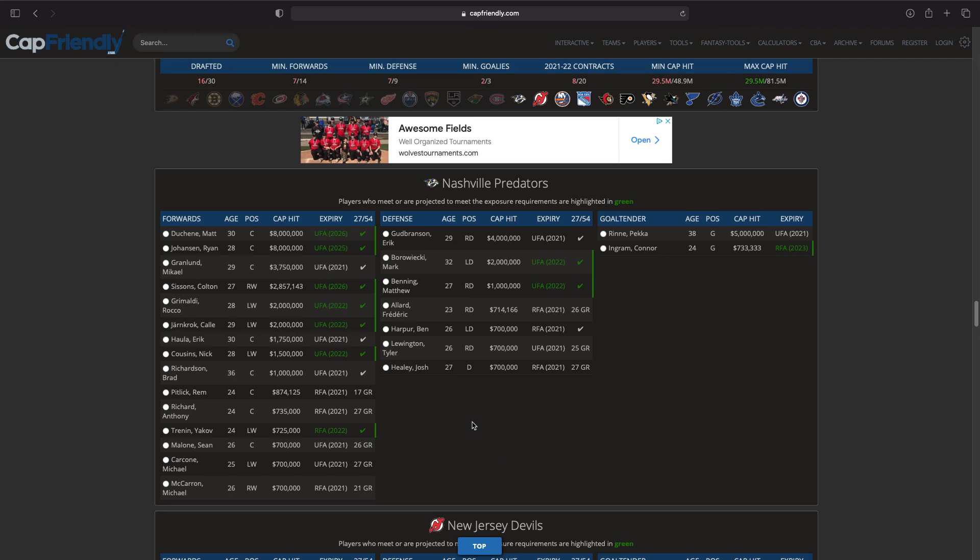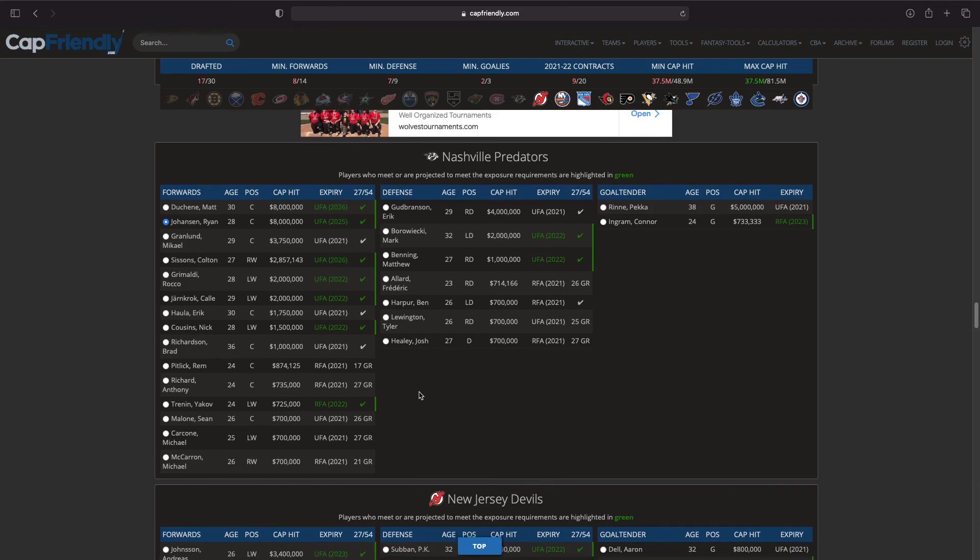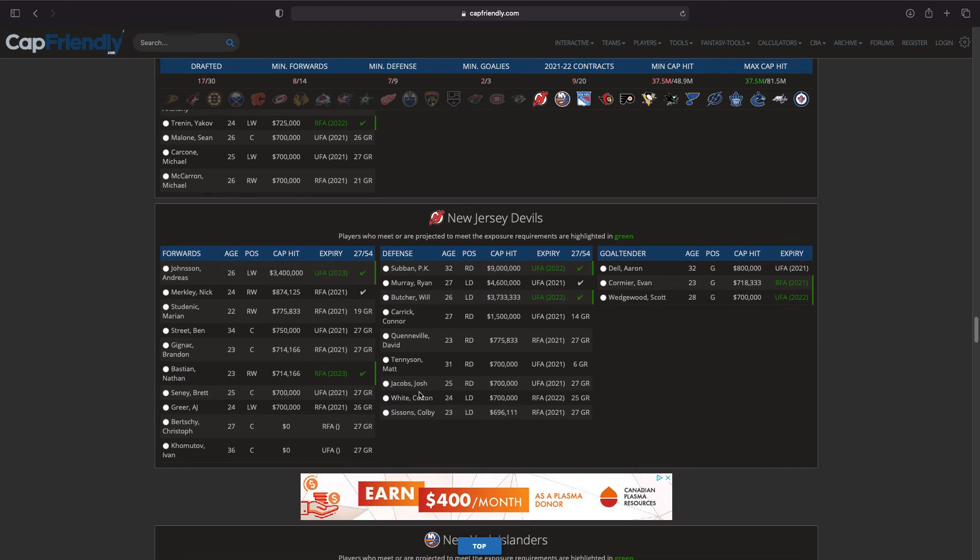Moving on to Nashville — very interesting. Pekka Rinne is retired, I wouldn't really want any of these defensemen. There are a decent amount of forwards: Matt Duchene, Ryan Johansen, Mikael Granlund, Colton Sissons, Calle Jarnkrok, Yakov Trenin. I could see Seattle taking Ryan Johansen — big cap hit of course but it's till 2025, and he could be your number one center for the next couple of years. I think Ryan Johansen is the pick here.